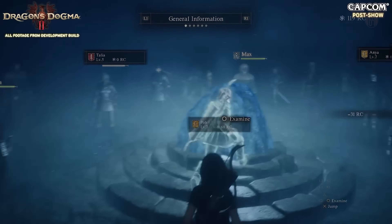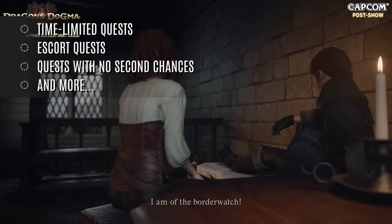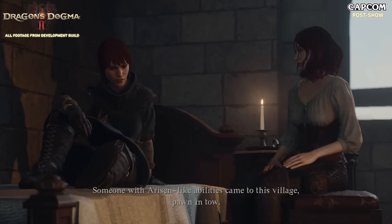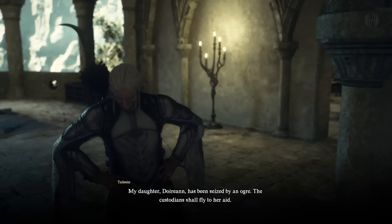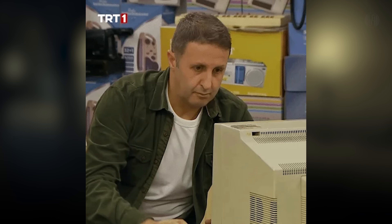Dragon's Dogma 2 also introduces a few less popular quest types, such as time-limited quests, escort quests with tiered rewards based on performance, and several quests with permanent failure states. The infamous Sphinx's Riddle quest is a good example, offering only one chance to solve cryptic riddles correctly. Remember, Dragon's Dogma 2 lacks a save-scumming feature, so retrying quests after failure is not an option.